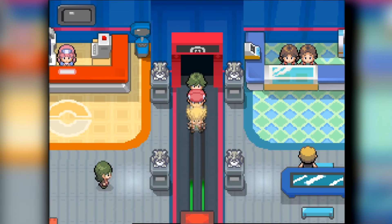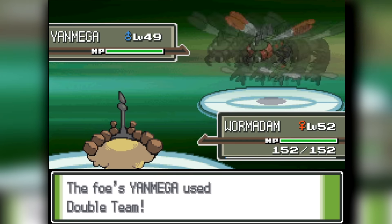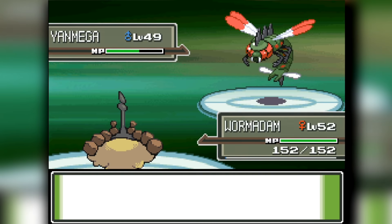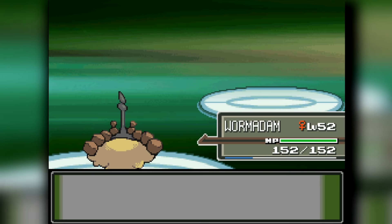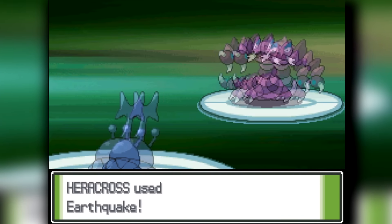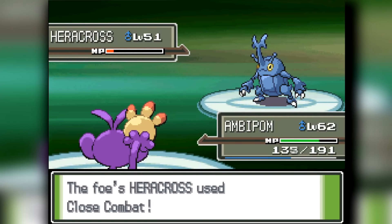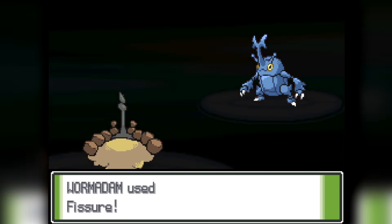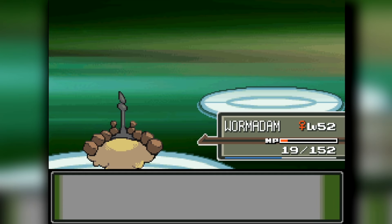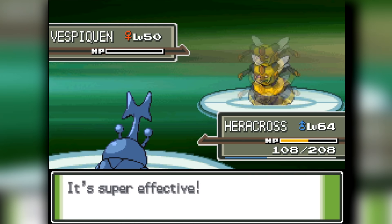We head into the first Elite Four member, Aaron — the Bug-type specialist. He starts with Yanmega, which Double Teams against Wormadam. I hit with Rock Blast, getting three hits to knock it out. Drapion comes out versus Heracross — it lives an Earthquake, uses Aerial Ace, but two Earthquakes knock it out. Then Aaron's Heracross comes out; I Double Hit with Ambipom and then use Fissure — it hits, so why not. Vespiquen comes out, I send in Heracross with Stone Edge to knock it out. Scizor comes out — Heracross uses Close Combat to destroy it super easily.